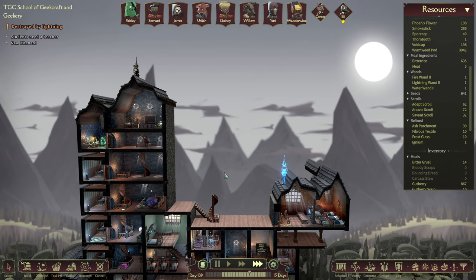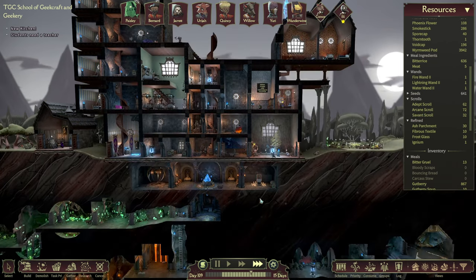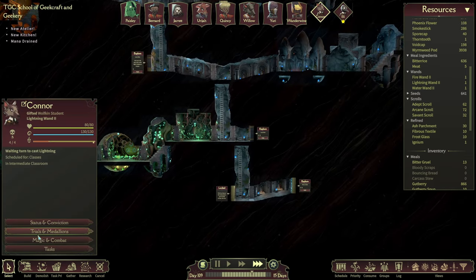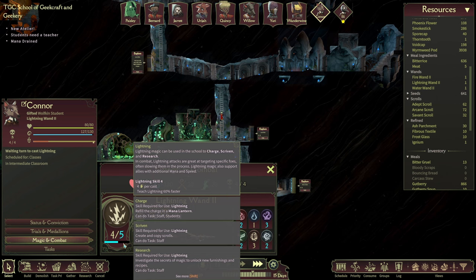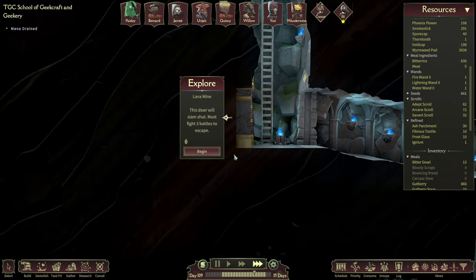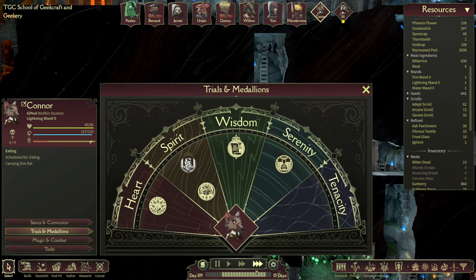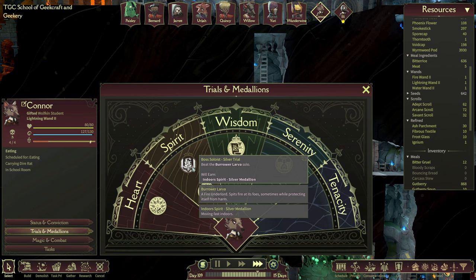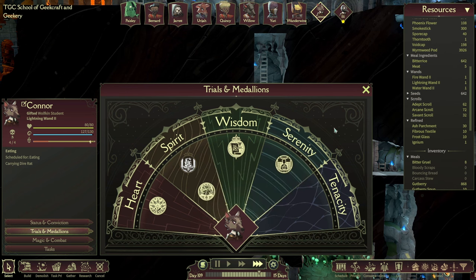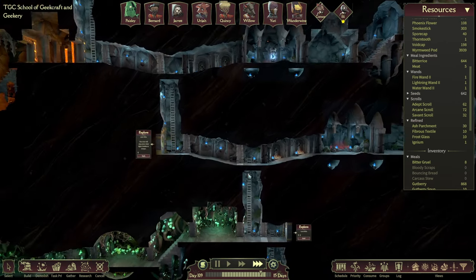If we can, we'll try and put one in the middle over here as well — that would be quite good. So we're on 72 arcane scrolls out of the 96 we need. Connor is very nearly up to the final level in lightning magic. When they've got to level five out of five, we'll go down and do this kind of special lava mine dungeon. We have to fight three battles to get out, and I think at the end we're going to face off against the Burrower of Lava. Connor wants to take it on single-handedly as one of their medallion things — I admire their spirit!